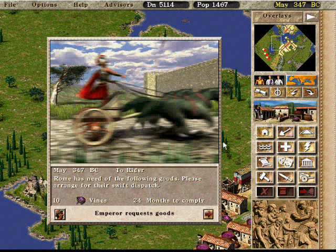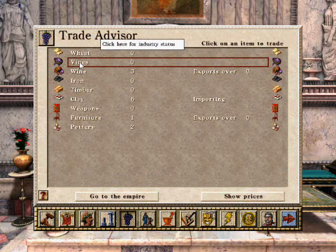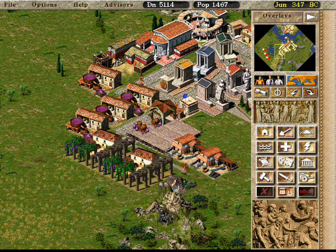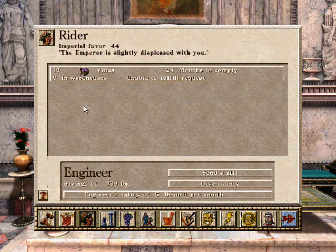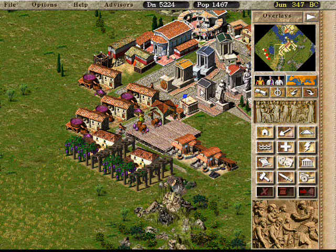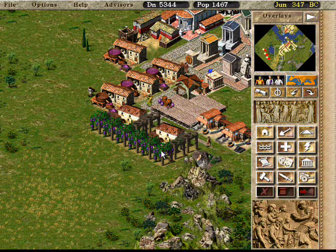This is Caesar's request. As I said in the briefing, every so often Caesar can request goods from you. He gives you time — in this case he's given 24 months to provide 10 fines. The best thing to do is to stockpile them. We are producing fines, so that's not a problem. What it all means is that the warehouse will keep hold of the fines and won't send them off to wineries. Once we've got 10 fines we can send them off to him. If you send them off on time, then Caesar will be happy. If you send them off late, Caesar will be disappointed. The best you can do is send it on time. You can import goods if possible to help meet the condition, but the best thing is to make it on time.